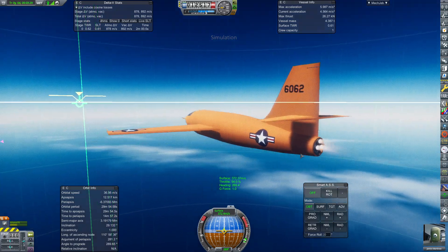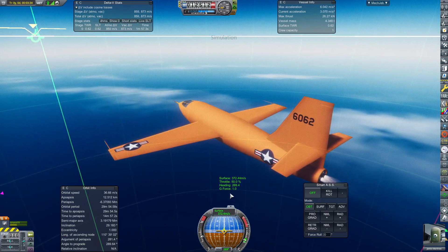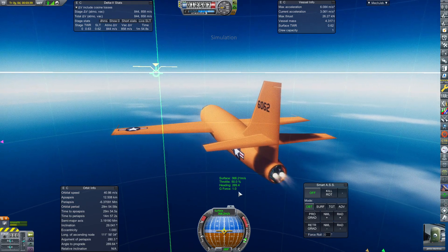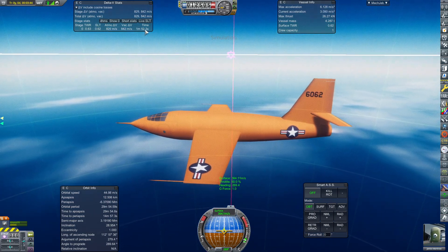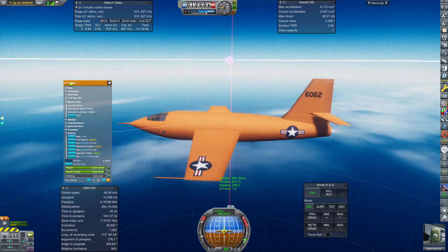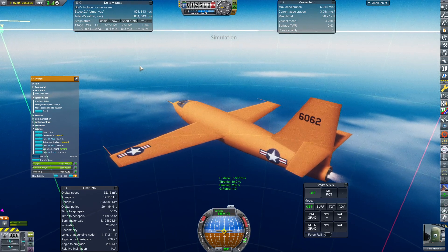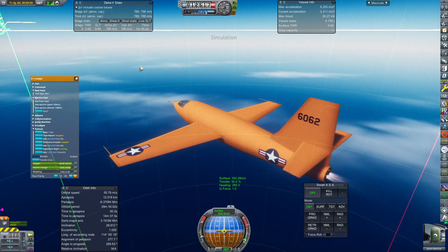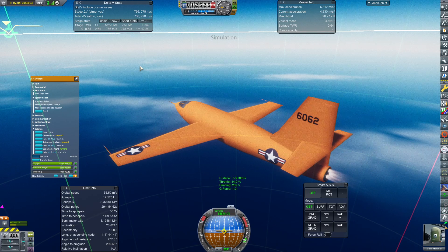As you can see, you have fairly fine control over your velocity — well, over your acceleration. There's not that much difference between shutting one chamber down versus shutting two chambers down. MechJeb assumes you're operating at full throttle, so we have more time than it shows. It did take us several minutes to get up to altitude and speed, but now that we're up to speed and altitude, we can maintain this speed for a long time.